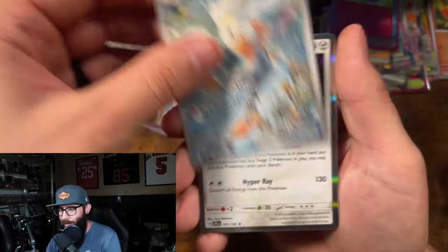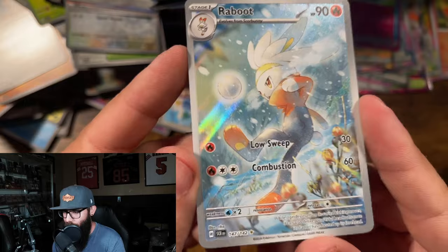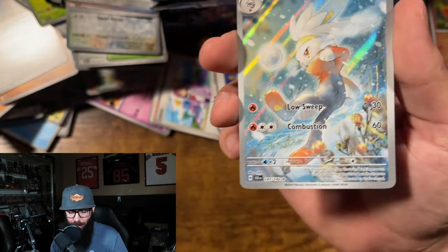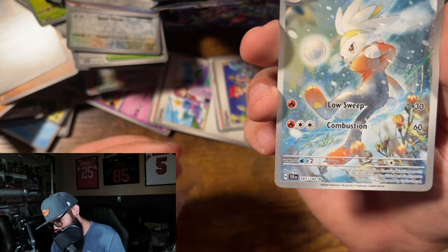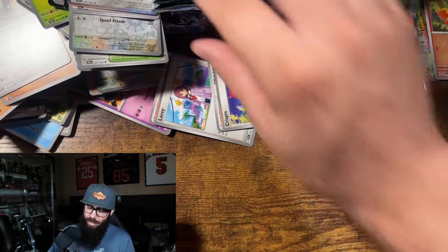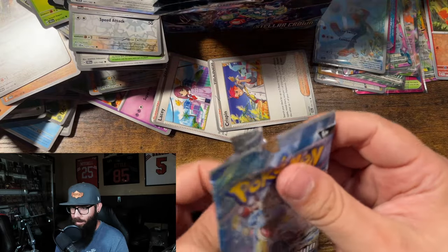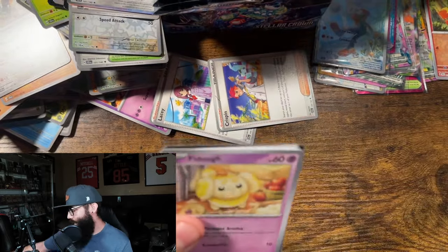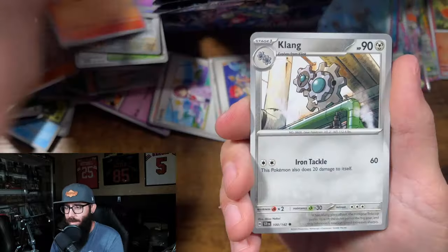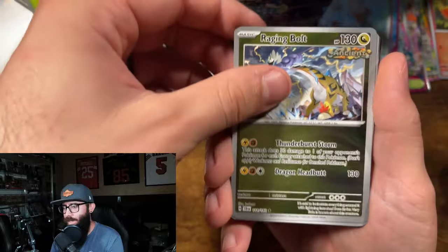Ooh! Raboot! We'll take it! This is a really underrated IR, in my opinion — it's a great looking card. I like this card a lot. Stoked on that. I'm going to guess, just based off of the number of packs, that that might be our last IR for the box. We will see — we've gotten a few. Pull rates look like they're going to be about the same; it's just a smaller set, so if we got another one I would be impressed.